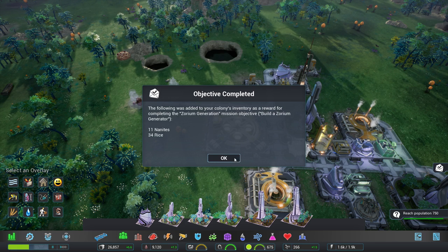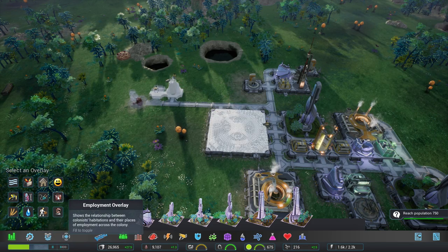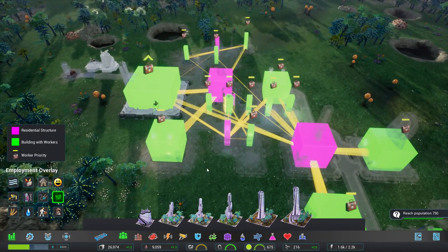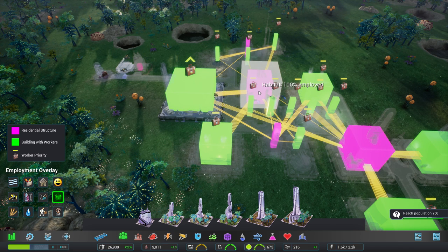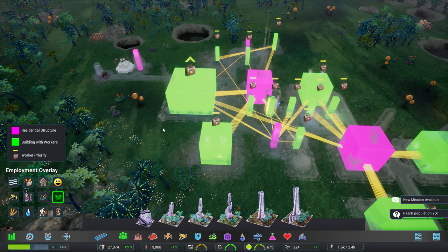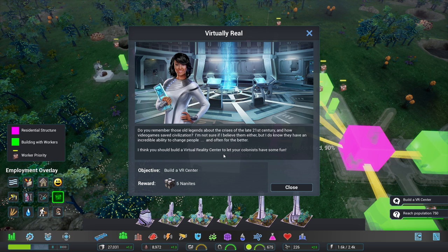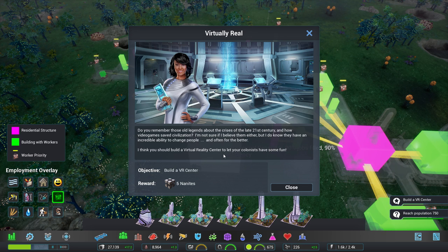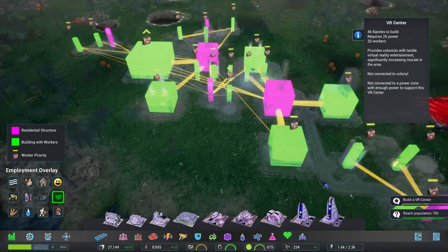We've built the zorium generator - next we'll upgrade it and give it priority so it gets enough people. They're pulling workers from all the way down there. People move around based on the job they've got and might change jobs based on where they live - if they can't find a place closer to where they want to be employed, they'll generally be intelligent about moving things around. Finally - remember the legends about how video games saved civilization? Let's build a virtual reality center to let our colonists have some fun!